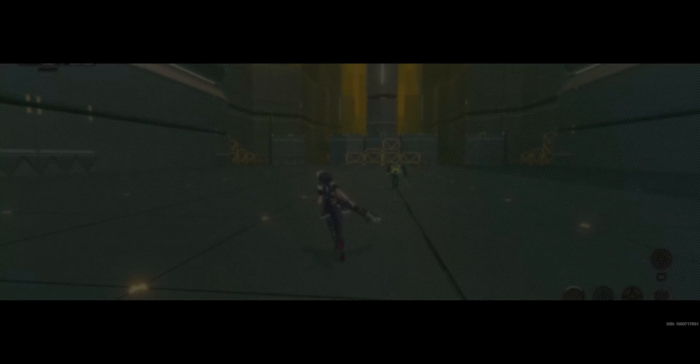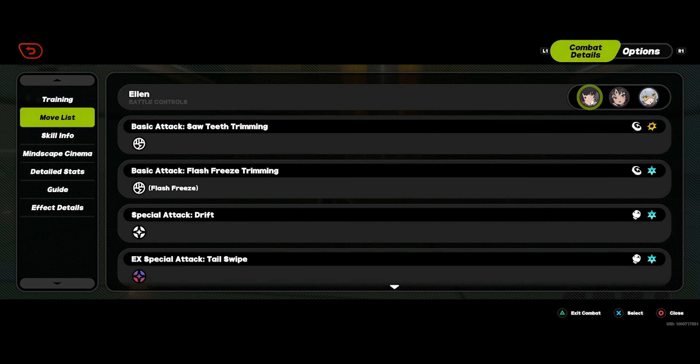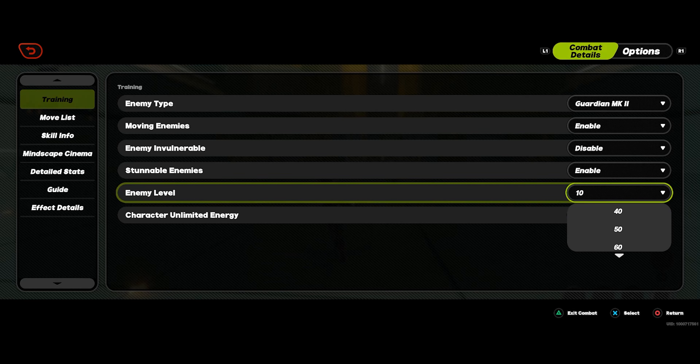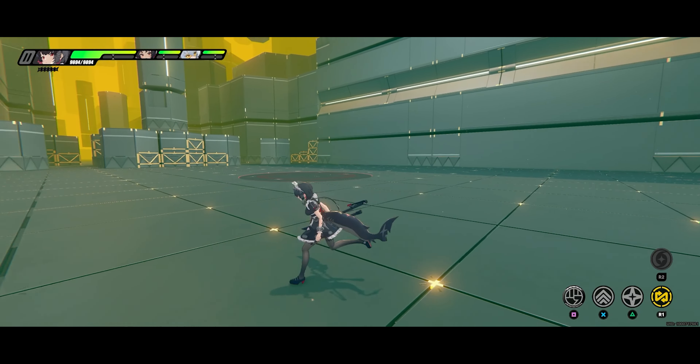I do wish there were more enemies available in the training room to test out which projectiles you can deflect in entirety. But for the most part, the mechanic itself is pretty simple to execute. You just have to be dashing while having a character that can deflect bullets.